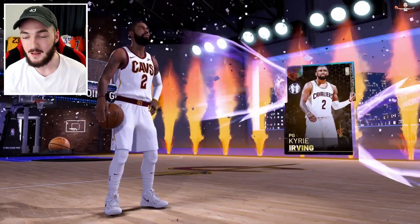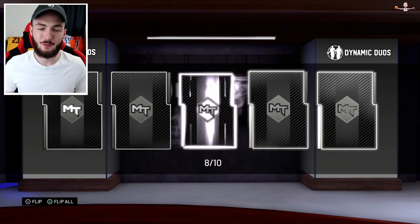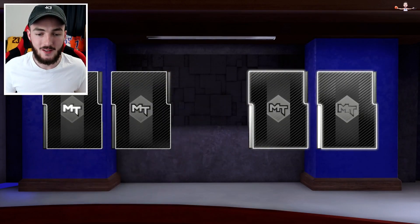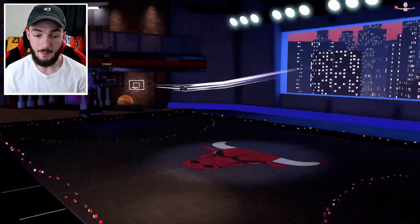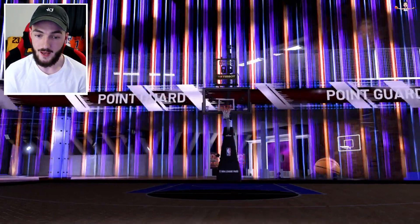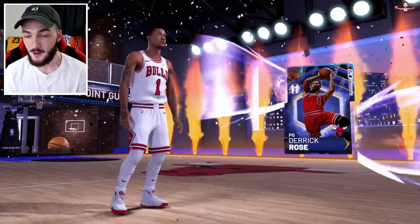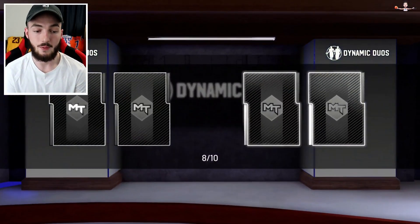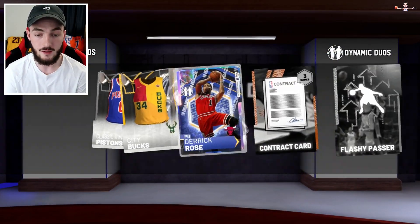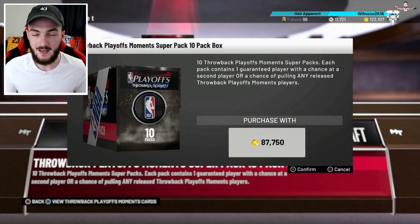Back-to-back Kyrie Irvings! We get back-to-back galaxy opal Kyrie Irvings. Three opals in one 10-box — that's pretty good. And in our eighth pack we get another galaxy opal. And then a Derrick Rose — does he have a duo? He does. We'll take a quick D Rose, that's a hell of a nice card. I don't use him anymore but when he first came out he was really nice, especially that mid-range.